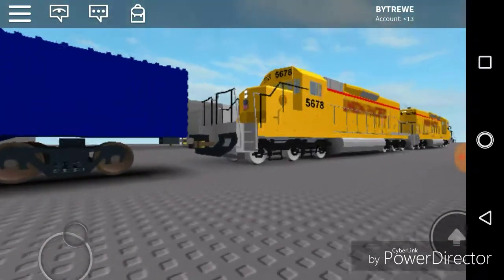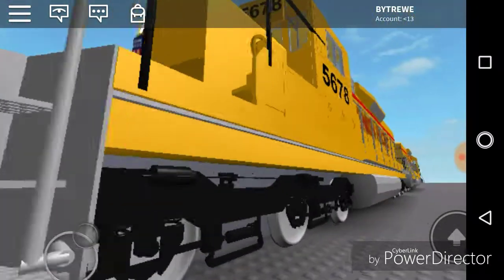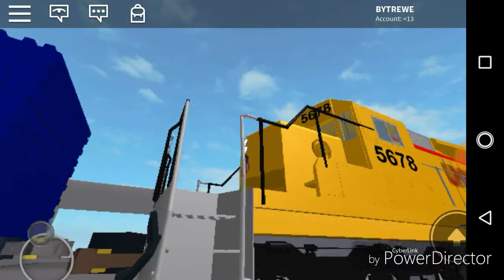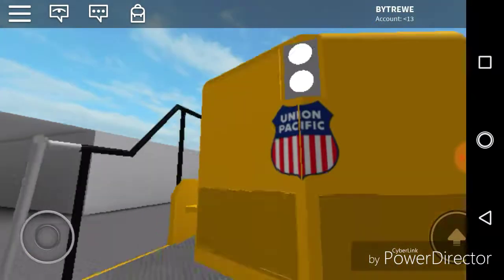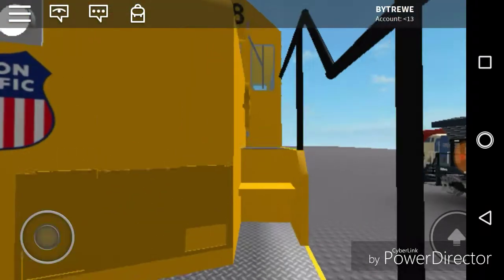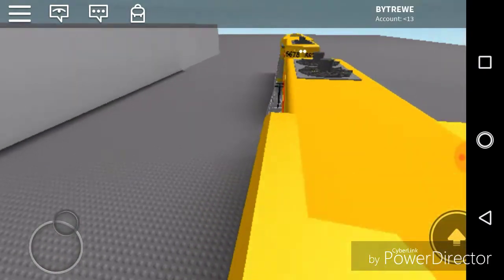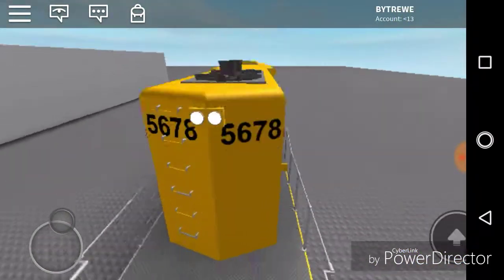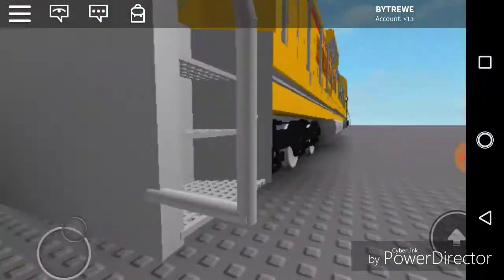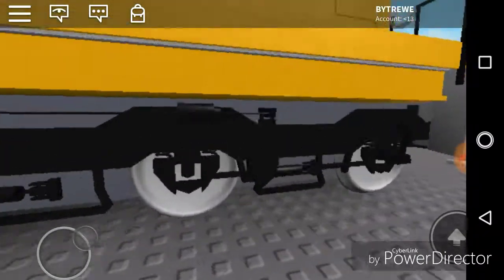We come over here to the ones I made — or actually just finished. These were unfinished SD-40-2s but I finished them up. This is the SD-40-2 Union Pacific 5678. Both engines are — there is a way to get inside, it's just really hard. The second engine is easier to get into. The steps and everything look really good.